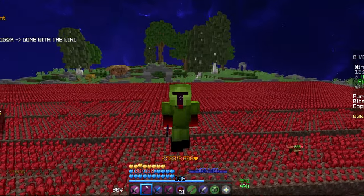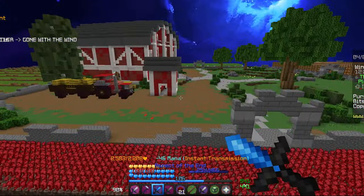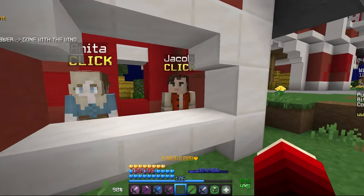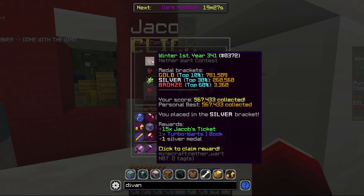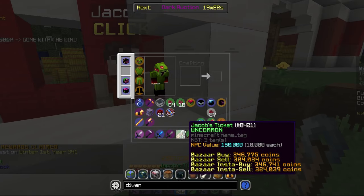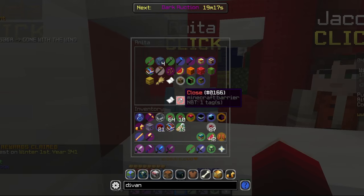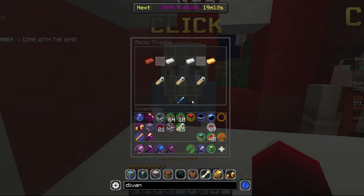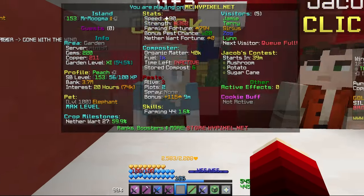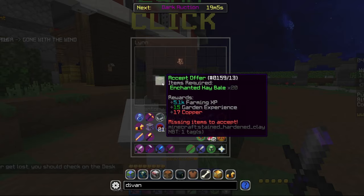The contest just wrapped up for Netherwart, and we actually ended up getting Silver in it, so that is pretty good. I'm going to go over here and show you guys at Jacob — we're actually not that far off from Gold. Gold is top 10%, and we're like top 18%, so I think Gold is very doable. We get Turbo Warts 1 and 15 Jacob's Tickets. We do have some new Visitors, so let's check if they have anything good.